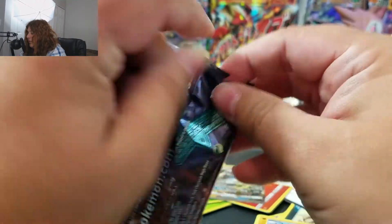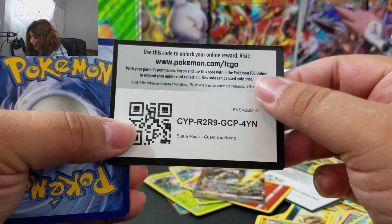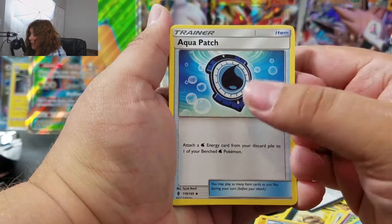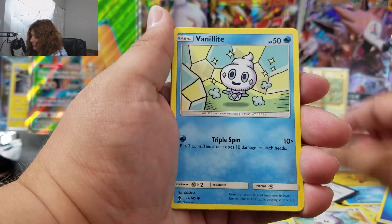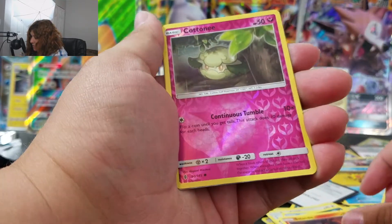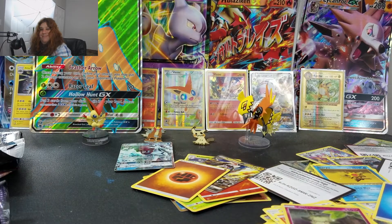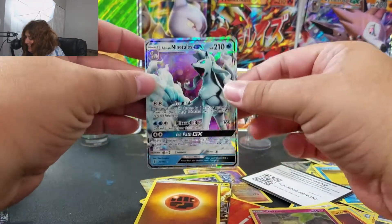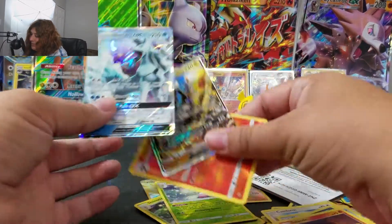Let's see if we can get something decent. Another white code card! There's your Guardians Rising code card. One, two, three to the front. We got an Aqua Patch — that's supposed to be a pretty good card — Marill, Sableye, Snorunt, Castform, Vanillite, Murkrow, Salandit. Our reverse is a Cottonee. And our rare is... what? I believe this is my fourth Alolan Ninetales GX. It's a great card but I just get stacks of them. Does anybody need that? I don't want it anymore!